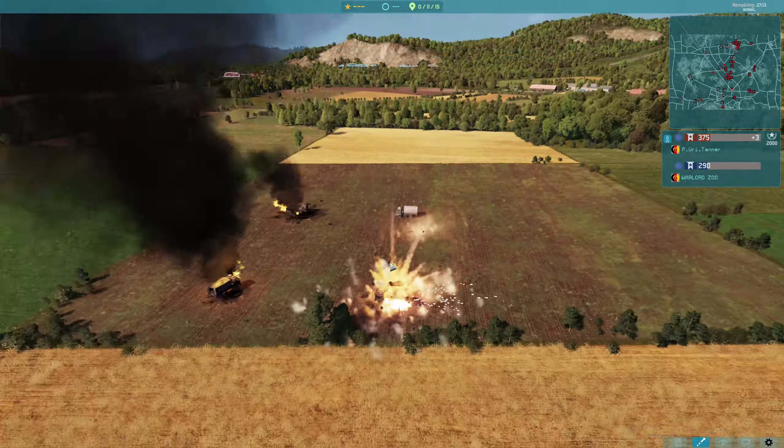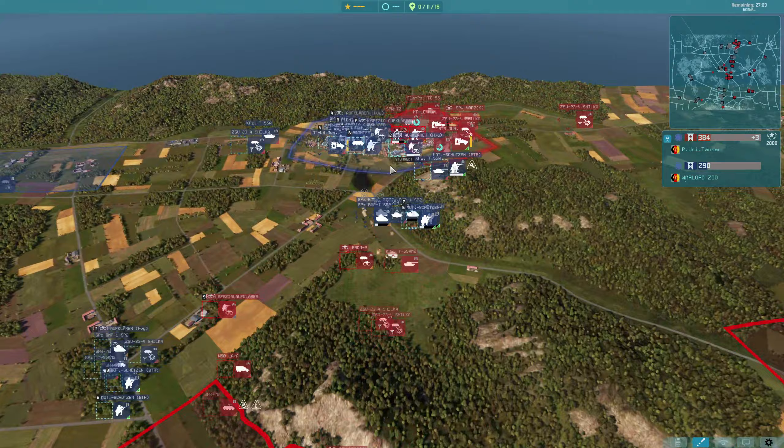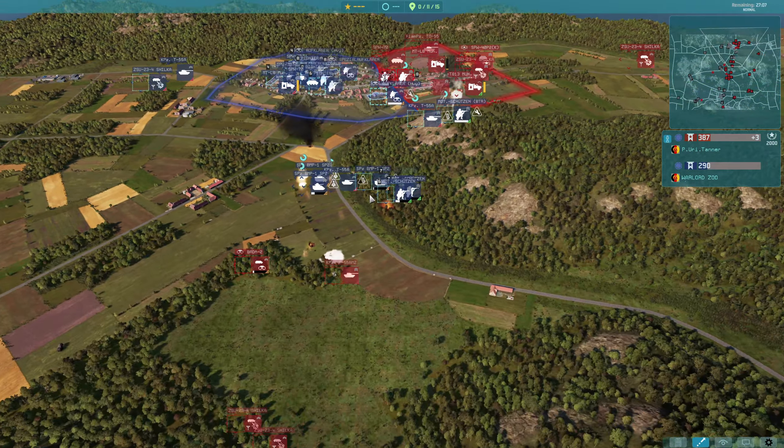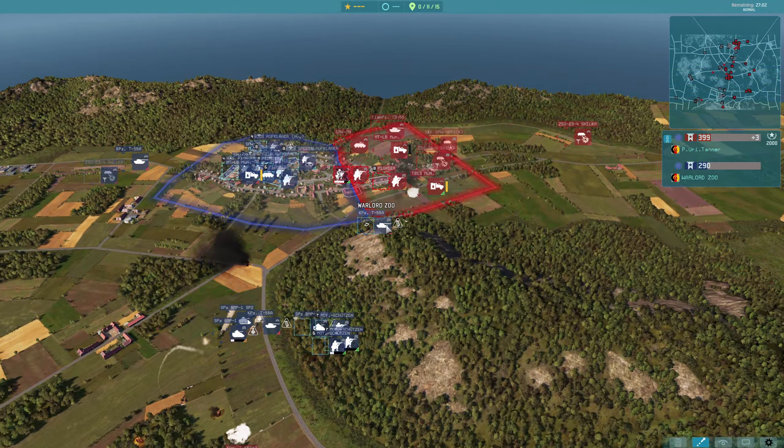How are those tanks missing that? Finally! Was that like eight shots before it actually hit? That's bizarre — stationary target, big truck. That's a nasty loss for Tanner. He's obviously busy focusing at the top here. There's a huge force from Warlord pushing down this way and taking out the reinforcements that Tanner just brought in.